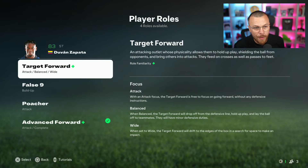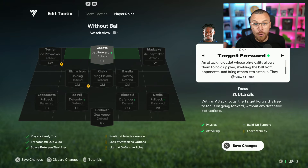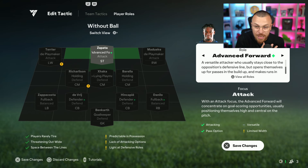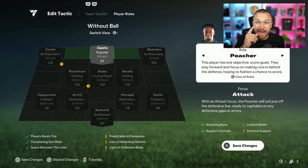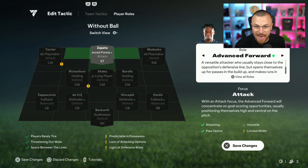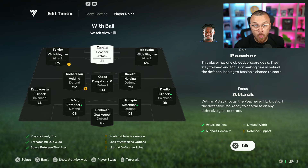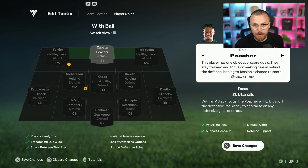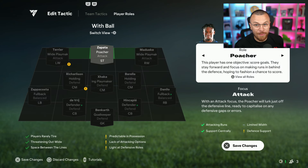Regarding the striker, we've got Target Forward, False Nine, Advanced Forward, and one more option. Advanced Forward — take a look at this one. Target Forward stays at the top of your attack all the time. False Nine goes left and right, trying his best to ask for the ball. And the last one — Advanced Forward — this player has one objective: score goals. This is one of the best possible options for your striker in my opinion. You can also see the difference between 'with the ball' and 'without the ball' — for example, if you select False Nine you can see him changing his default position. But I'm going to leave him at the top of my attack.